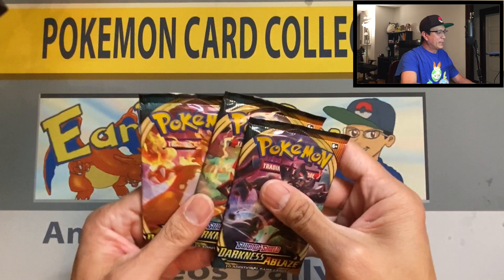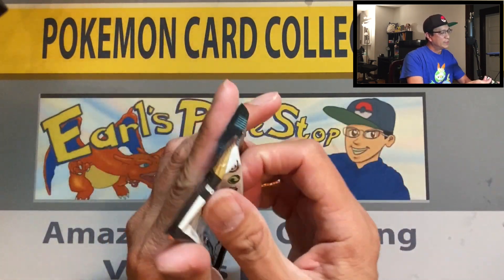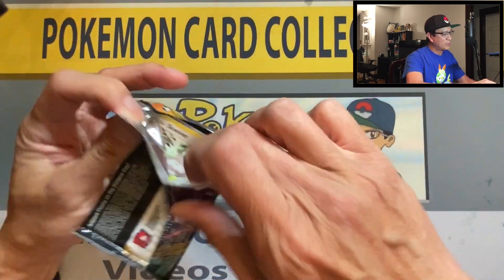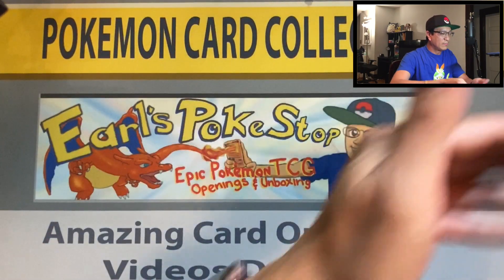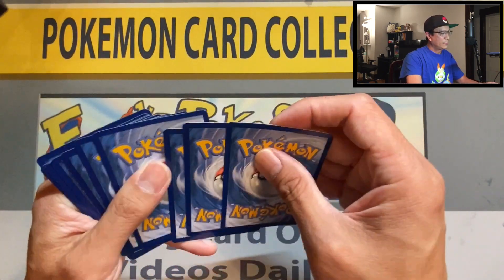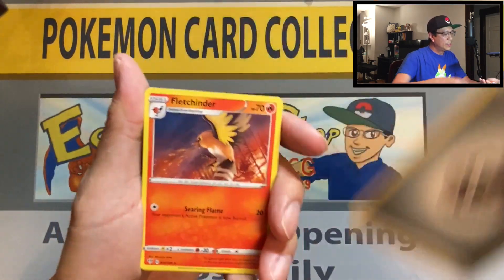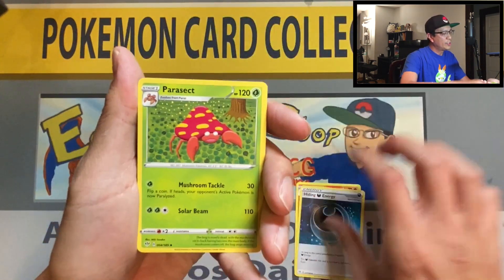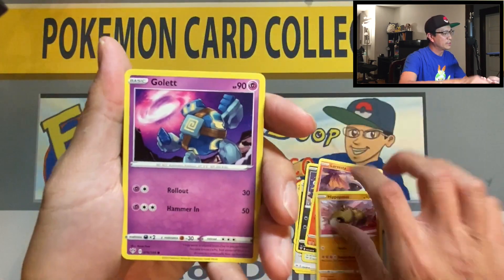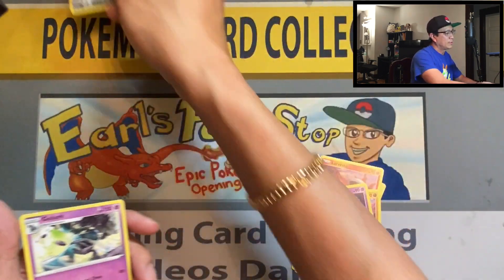Three packs left — saving this for last, who knows, might get another Charizard or a Charizard V, that would be awesome. Metal energy, fletchinder, hiding energy, parasect, squirtle, spinner rack, larvesta, hippopotas, golett, aaron — reverse holo Golurk, non-holo rare. Two packs left.